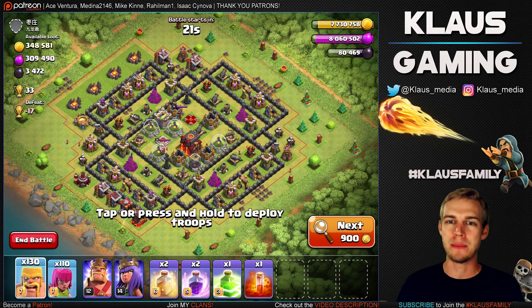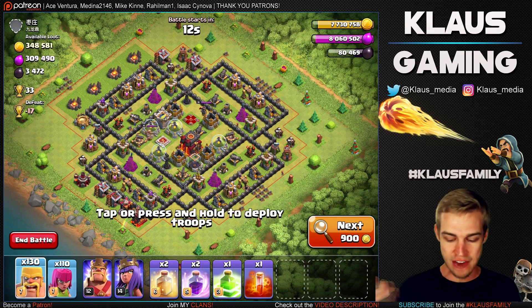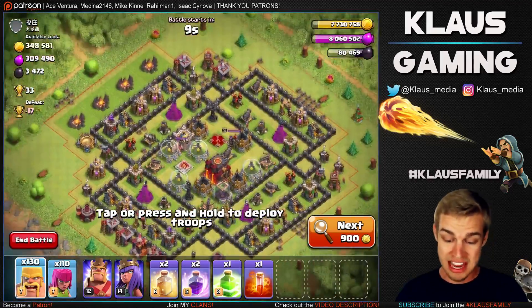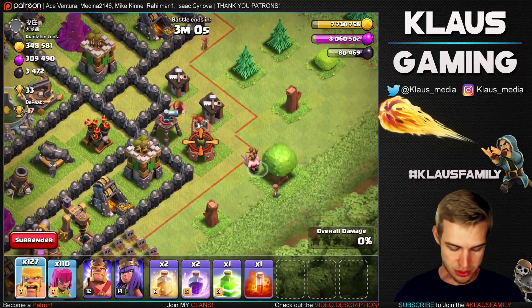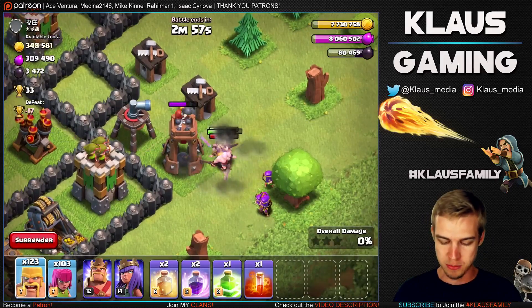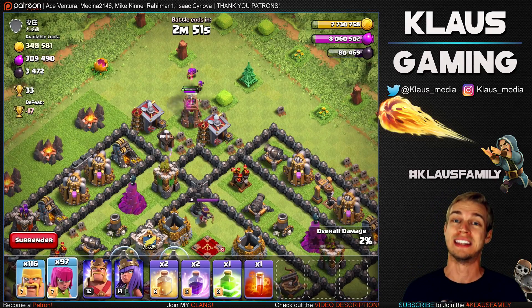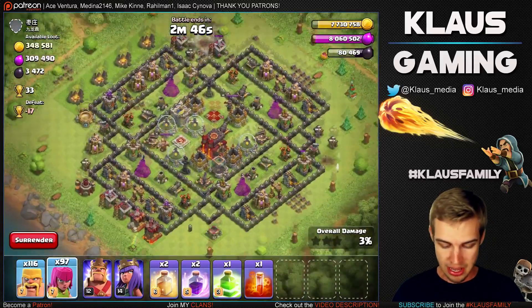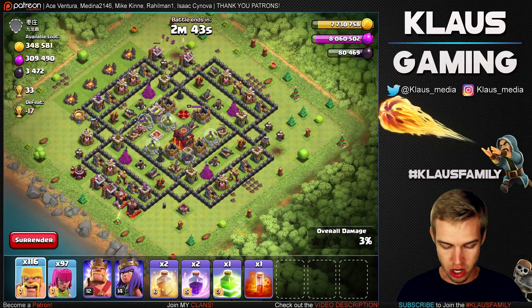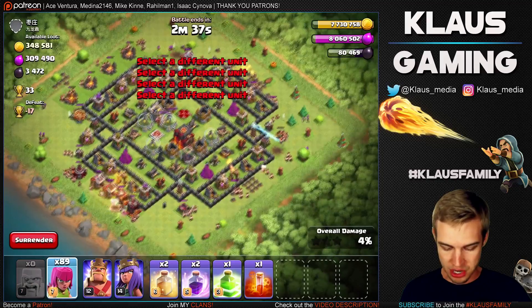Check out this dead base — I can't read the name of the guy, but 300,000 elixir, that much more gold, 3,400 dark elixir. At first glance it looks like all the dark elixir is in these drills on the outside. I always look for bomb towers because the splash damage is just brutal. So we take out these bomb towers at the beginning if they're on the outside of the base — I saw another one up here. Also we're in luck because the heroes are in the core, so we don't have to worry about them at all.